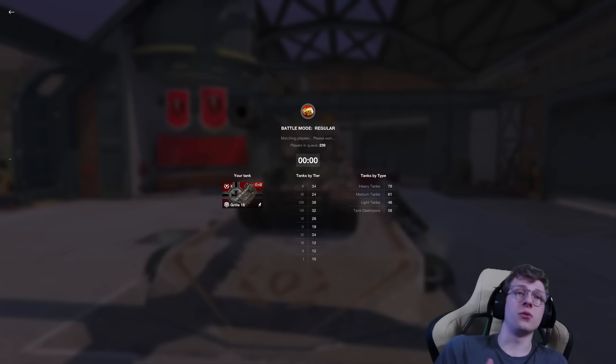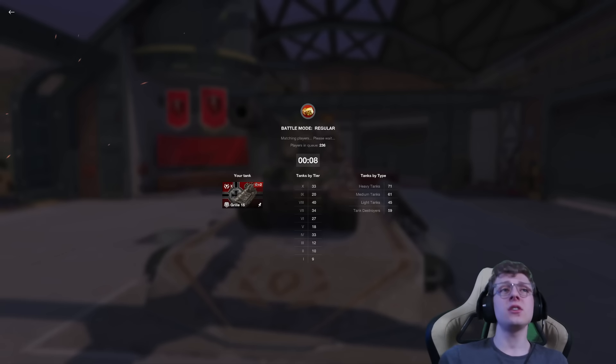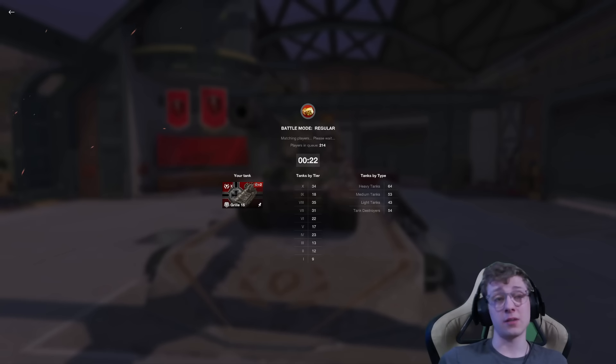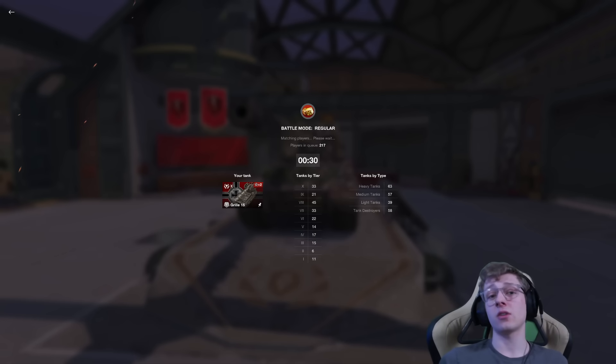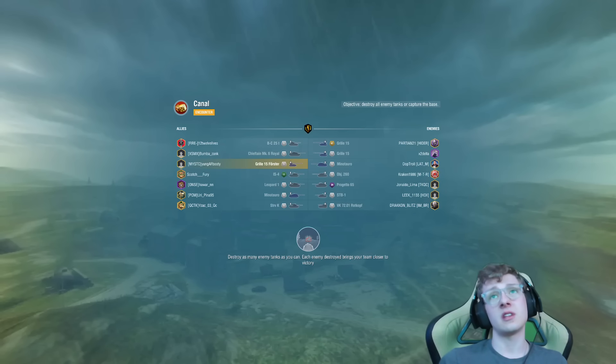We're going to start off with the Grille. Out of the three, the Grille is the least accurate, because on-movement dispersion still needs to be added into the equation. Hitting shots on the move is very important, and the Grille is not a medium tank, so you're not going to be shooting people on the move. Even if you were, the Grille has some of the worst values when it comes to driving the tank — turning the turret or hull while shooting drops accuracy significantly unless you activate reticle calibration.